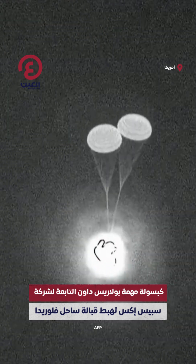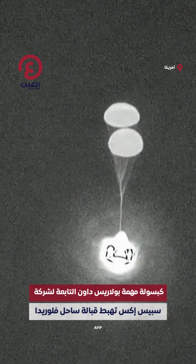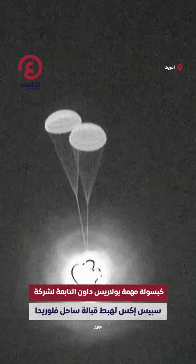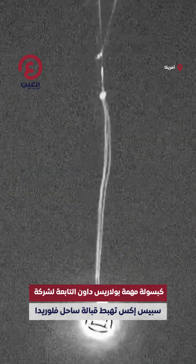There we can see that the drogue chutes have successfully deployed. These drogue parachutes help to stabilize the Dragon capsule and get it into the right orientation before those main parachutes.